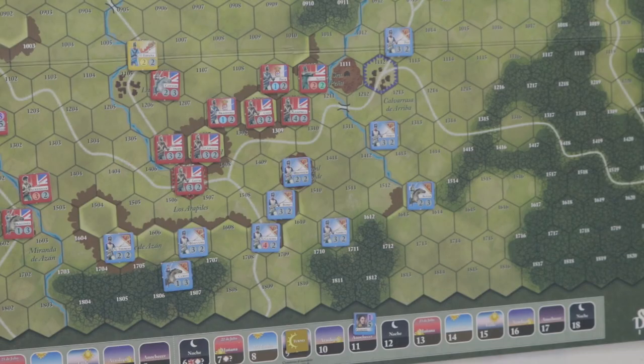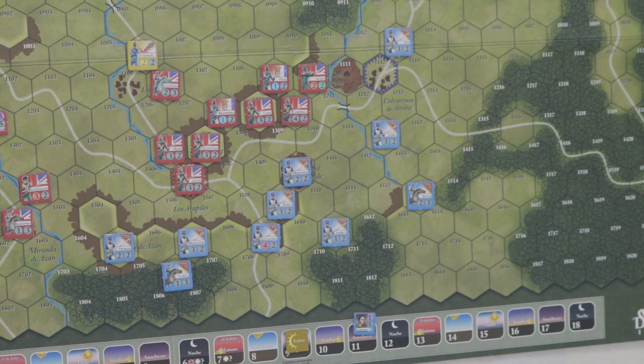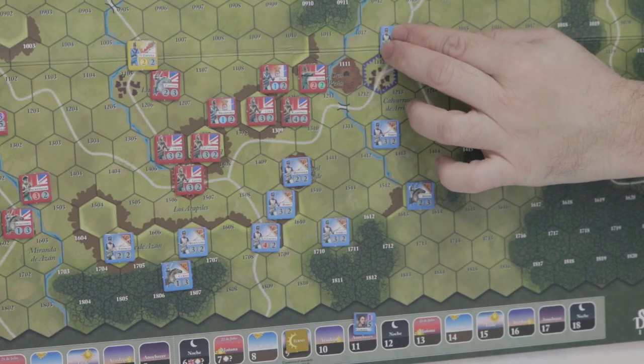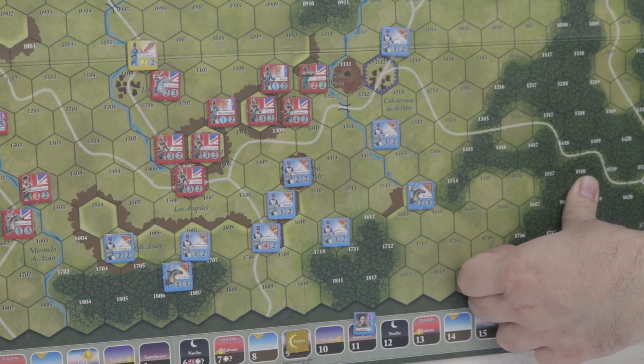Aquí tenemos uno de los despliegues iniciales de la batalla de Arapiles. Hay varios tipos de hexágonos: hexágono de ciudad, hexágonos de bosque, de colina escarpada, de cerros, terreno abrupto al lado de la ciudad francesa. Hay ríos, riachuelos, y un puente dibujado para poner trabas a los combatientes. Las colinas permiten subidas y bajadas; en los cerros se apostaban las tropas en lo alto para defenderse. Hay casillas especiales de poblado dibujadas en color azul para el bando francés y en rojo para el bando británico o aliado.